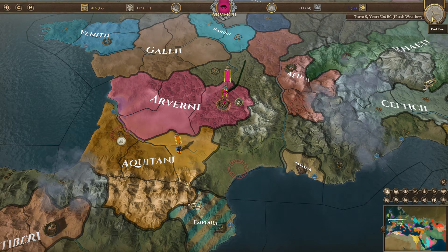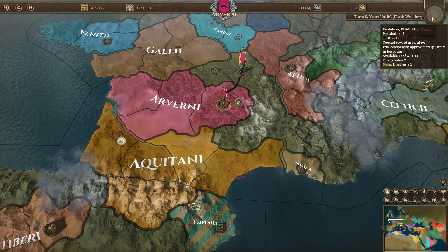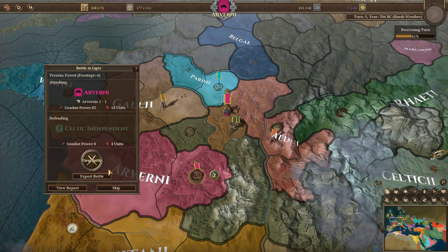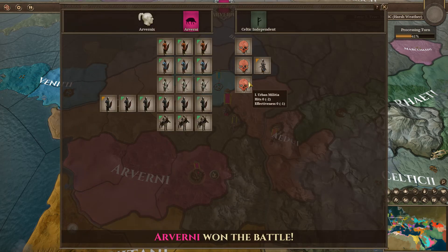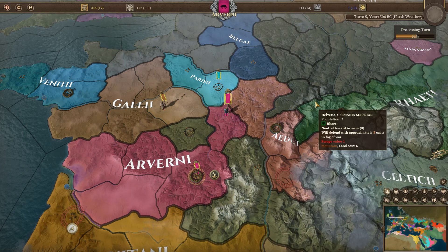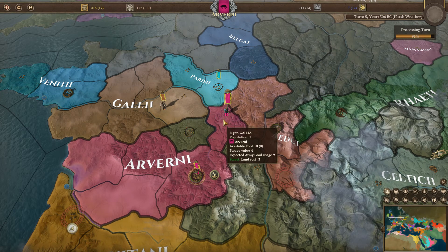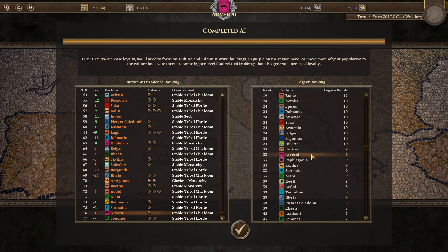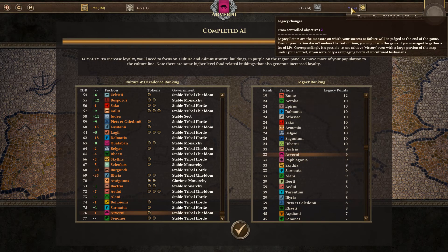Let's play and see what happens. Sure enough, Aquitani went right down there to take that territory — that's a real complication. We won our battle easily. We killed three of their units. We survived and thrived, though our combat power did drop to 83. We went down one spot in the rankings but again did not get a negative token, which is excellent. Our legacy keeps bumping up by two each turn.